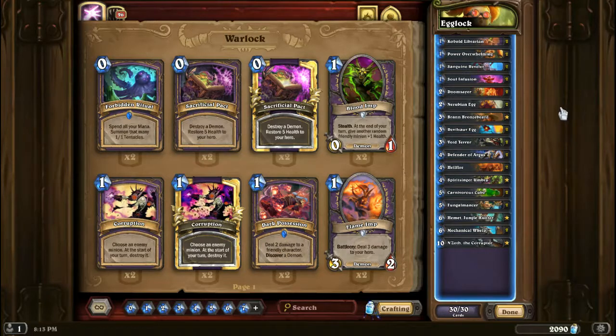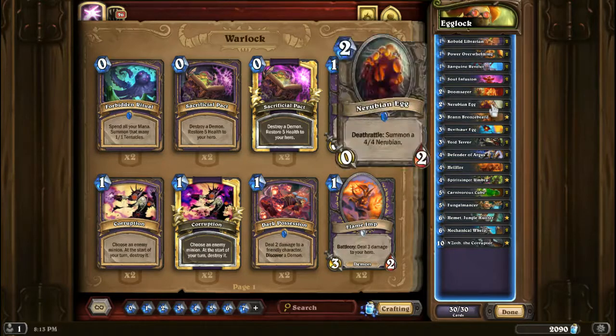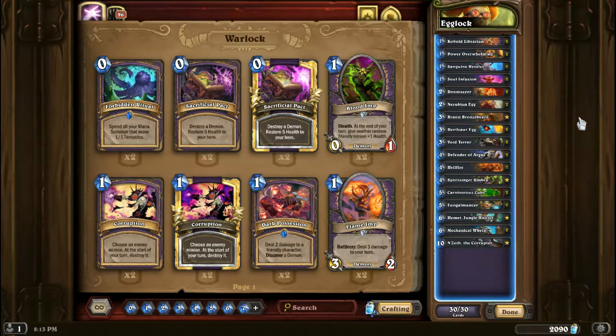Both of them have very powerful Deathrattles. The problem is that they can't be activated very readily. And also you put in stuff like your Mechanical Welp. Mechanical Welp is slightly better in the sense that it's slightly easier to activate because it innately has 2 attack, so you can hit it into other stuff and summon your 7-7. However, Nerubian Egg and Devil's Saw Egg don't have this benefit of having attack, so you're going to have to trigger them yourself because your opponent is not going to trigger your eggs.